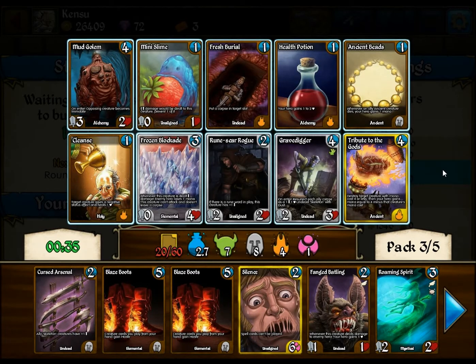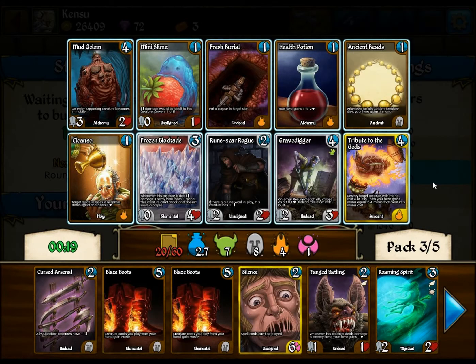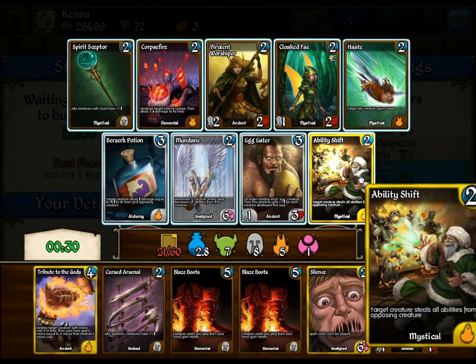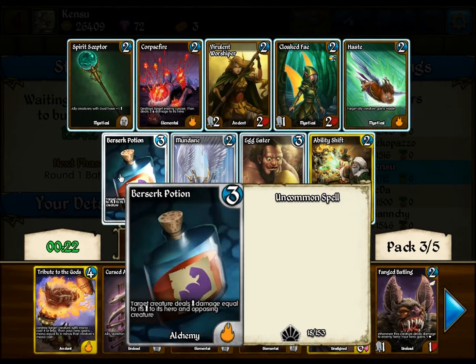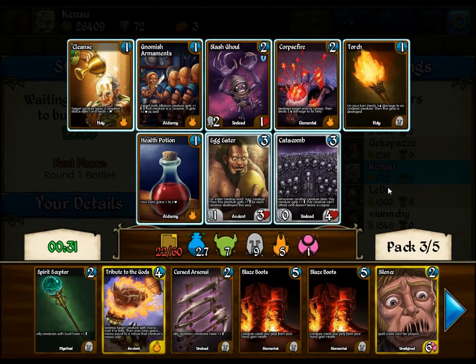Nice removal. We're getting some good picks here. Tribute's the obvious pick — it kills anything with four casting costs or less. Gravedigger is actually really good. That would be my second pick, because it actually works with our Dust. There's not much else here. Cleanse is decent. You can do some Ancient Beat shenanigans, but I'm gonna go ahead and pick that up. Berserk Potion is really good — it doubles as removal or direct damage to the opponent. I'm gonna pick up the Spirit Scepter. I'm gonna try and keep going with the Dust idea.